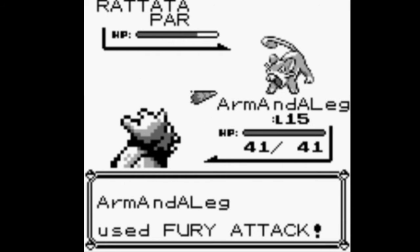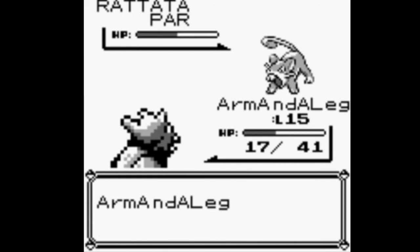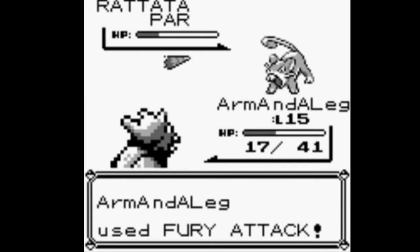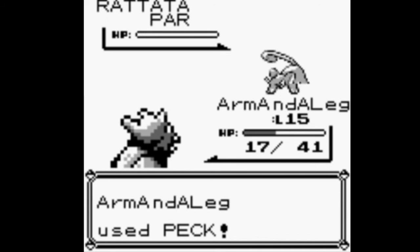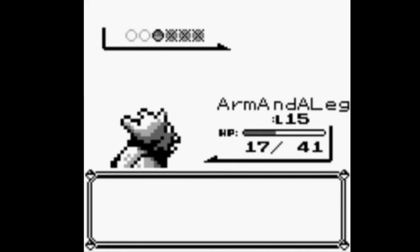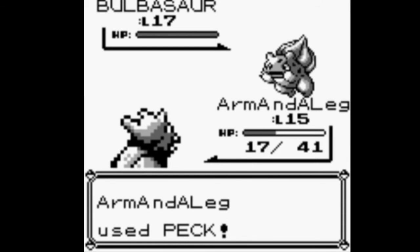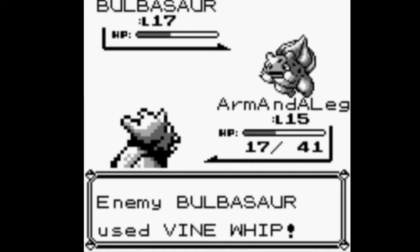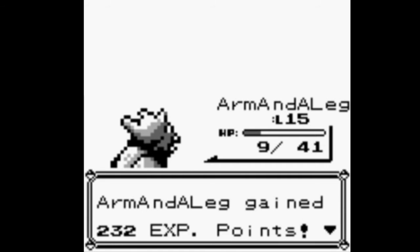We go with Fury attack since it's a stronger move, but it missed. Our defense keeps falling. Hit three times — come on. It hit twice, just my luck. But he used Tail Whip, so we are crushing our rival. It's not very effective, and we finish him off with one more peck. My body has defeated the rival.